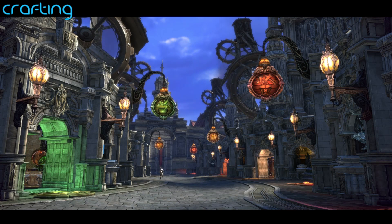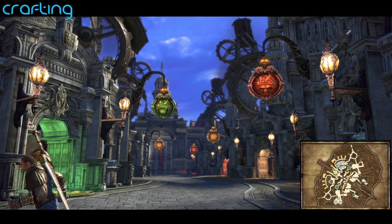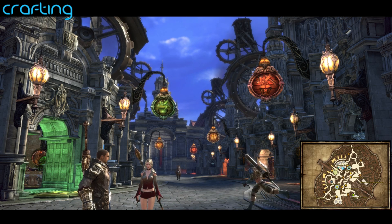Now that I've shown you what you can make with the crafting system in Terra, you're going to want to know how to do it. The first thing we need to do is head to the vendors, which are in Velika — as per usual, where everything is. Velika actually has its own little section for crafting, which you can see here on the map. It's broken up into five different circles, and each circle houses two of the vendors — for example, one has the Weaponsmith and Armorsmith, another has the Leatherworker and Tailor, and the other has Alchemy and Focus Crafting.